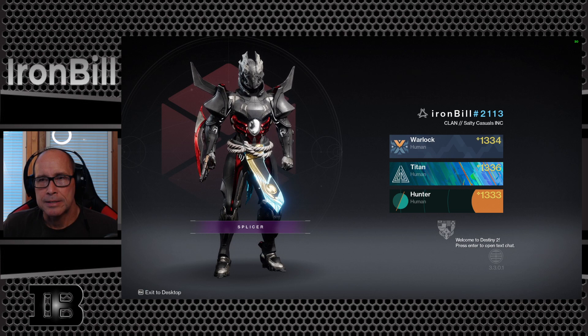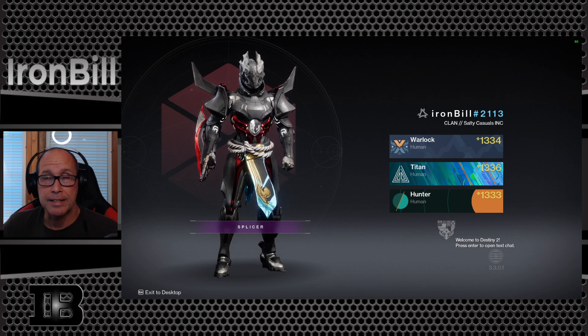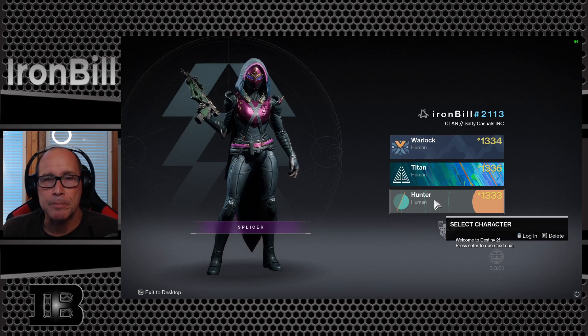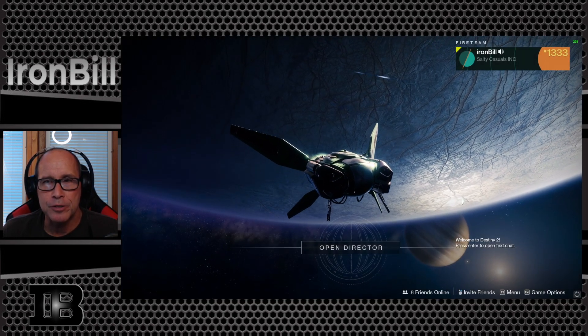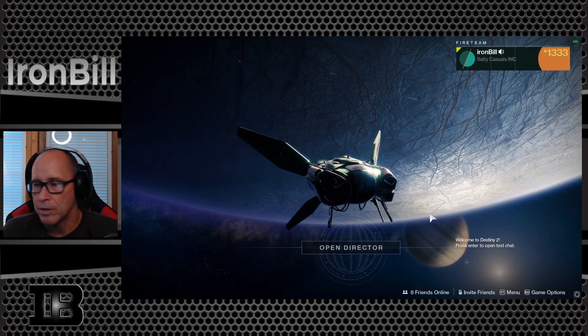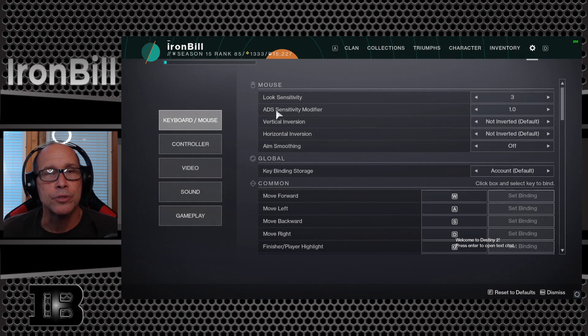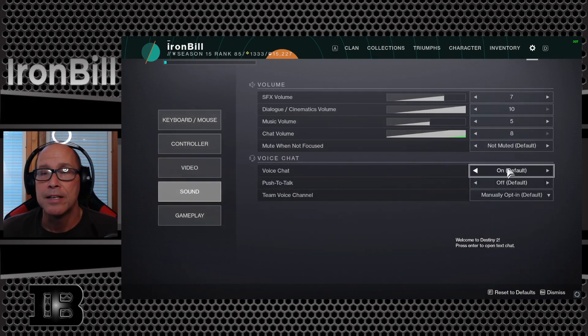I logged into my Steam account — because I'm a crossplay player, I can play on PC or PS5 — and checked my chat settings there. They were turned off in the Steam version of Destiny 2. So what I'm going to show you is where that's at in case you're having this kind of problem. You want to go into your Settings, slide over to Sound, and right over here where it says Voice Chat — this had been turned off. When it was turned off, the voice chat on my console did not work. When I turned it on, I tested it on my console and it was back.